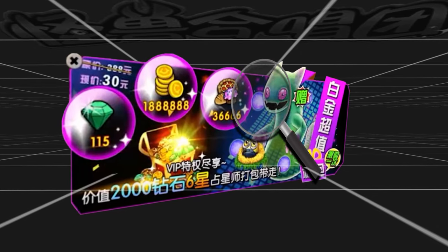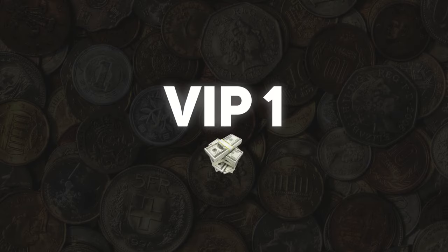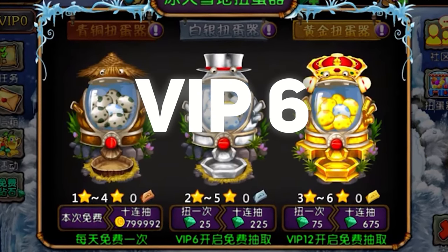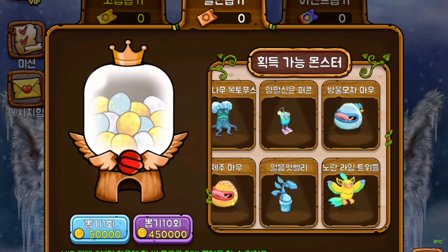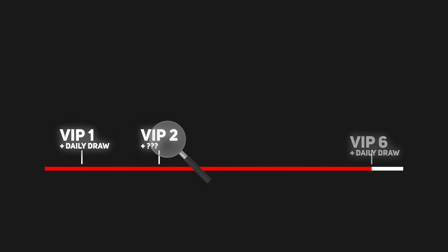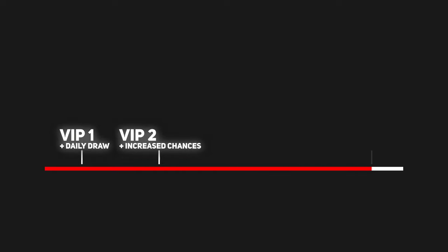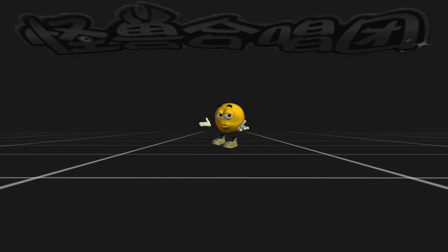The VIP system is probably the most confusing part of the game, as there is little information about its details online. From what I understand, it is a paid leveling system granting more benefits the more levels you purchased. In the Chinese version, VIP 6 gives a free daily draw from the silver tier, with VIP 12 giving a free daily draw from the gold tier. In the Korean version, VIP 1 gives a free daily draw from the standard machine, with VIP 12 giving a free daily draw from the advanced machine. What's confusing is the purpose of VIP levels in between — I couldn't find any information online, but I'm theorizing it probably increased your chances of getting a better variant out of any of the gacha machines.